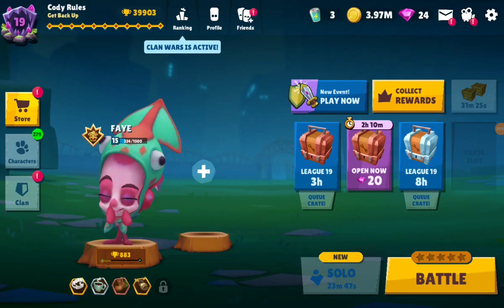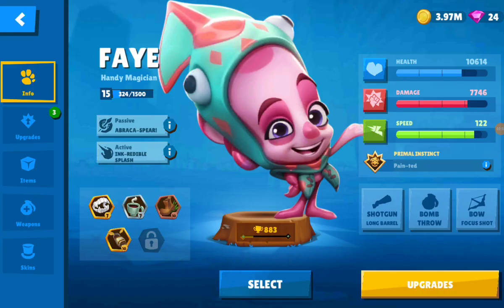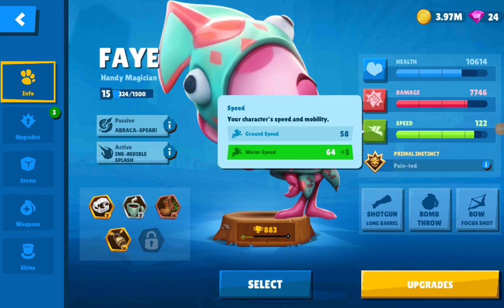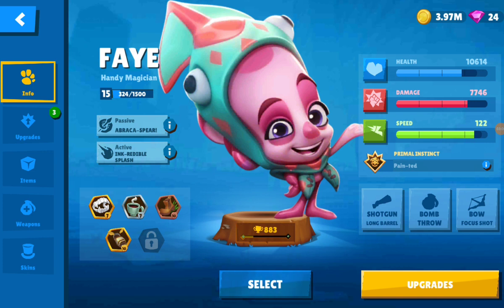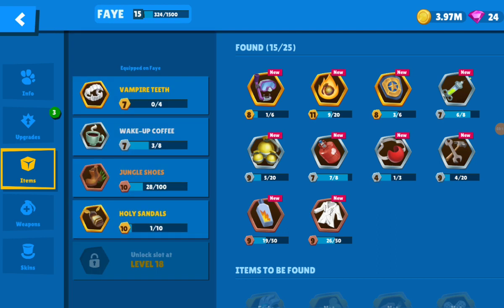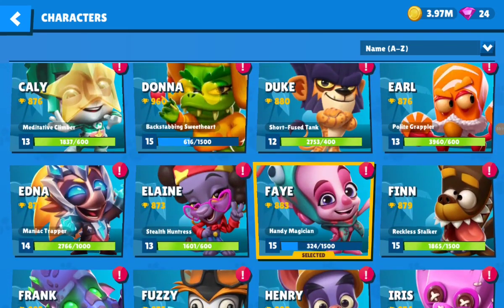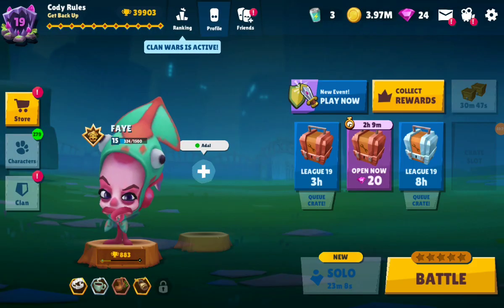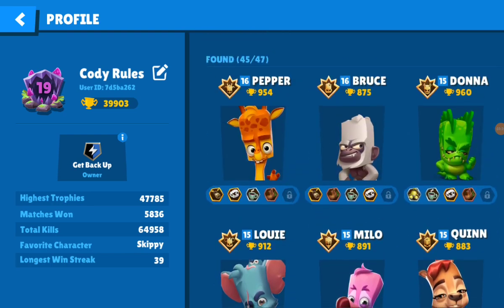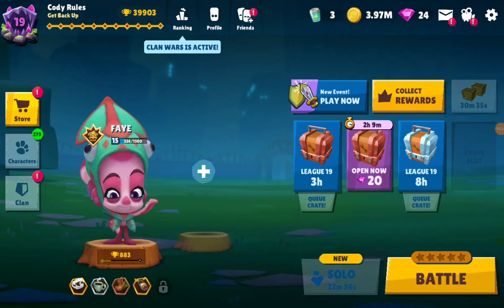So Fae is now upgraded to level 15. I forgot to check her stats before we upgraded her, but as you can see you get 10,000 health — she's pretty strong, not that bad. She's faster with Holy Sandals, which is good because in case you need to attack somebody in the water, you never know. Fae is now level 15 — you can also see it from here. She should probably be next to Donna. After we've been playing like two times with her, things should improve.